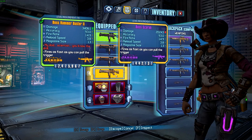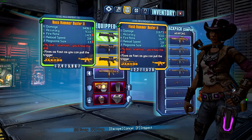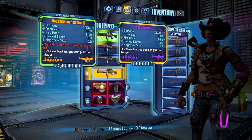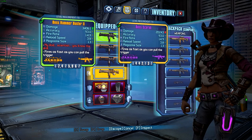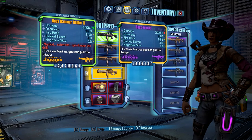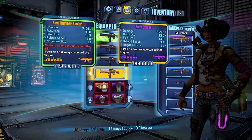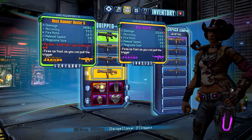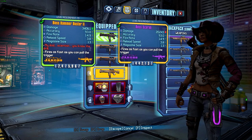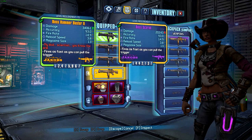If we compare it here to the purple version of the Hammerbuster 2, it's got all the same parts on it and the boss prefix again. You can see that the damage of the Hammerbuster 2 is greatly increased from the purple version. All the other stats are the same. And as with a Jacobs rifle, you're going to get 50% additive crit bonus and 15% multiplicative crit bonus. So that's lots of crit bonuses, which means basically put them in the head or in their crit spot and they're going to die real quick.